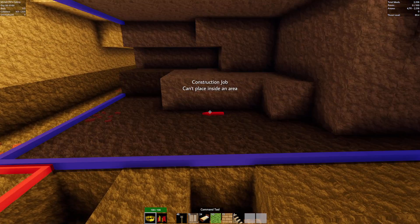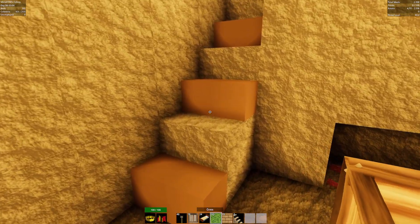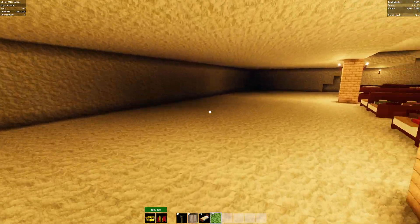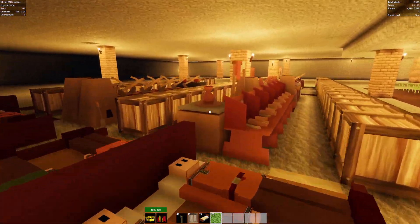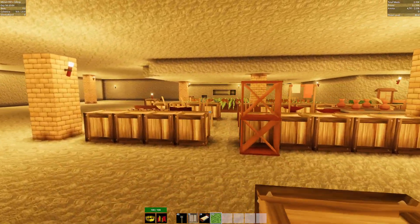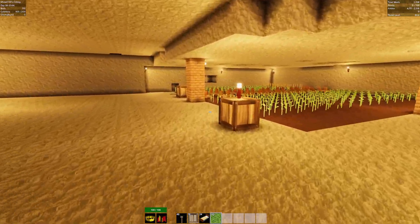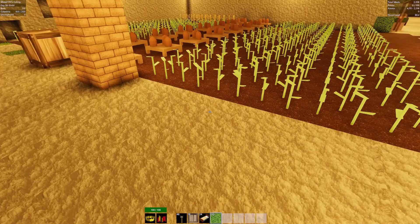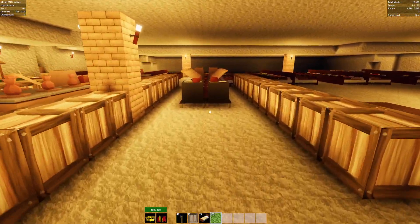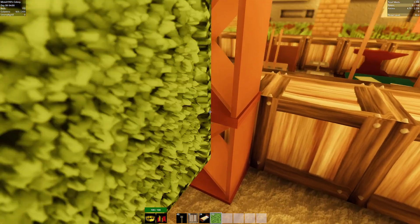Oh my god, this guy is working! I forgot — we gotta put this here. We can have more beds on this side, our working people on this side, and our farms all the way out there. I gotta tell them to dig one more layer so I can start putting farms down. Even though we don't need it, our food looks good. Have we made any more of these things?